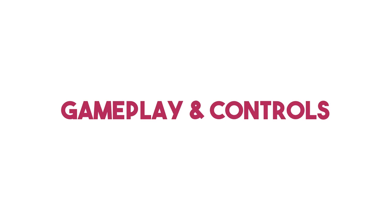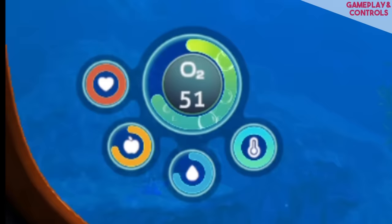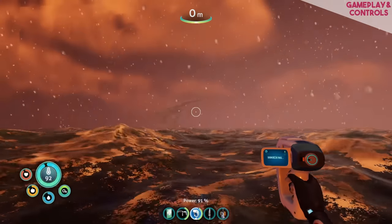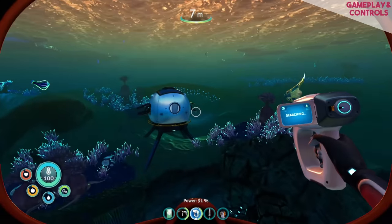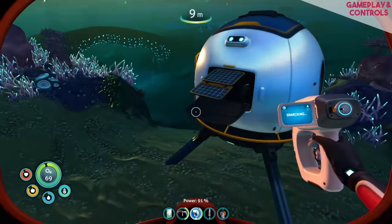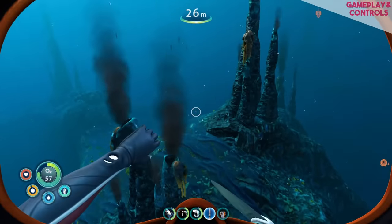As with the first game you'll find four different options for gameplay. You can choose survival, which has health, hunger, thirst, oxygen and temperature to manage, or freedom mode which removes hunger and thirst. There's a sadistic hardcore mode which gives you just one life, and then there's creative for players that like to base build and do all that fun stuff without any risk of death.